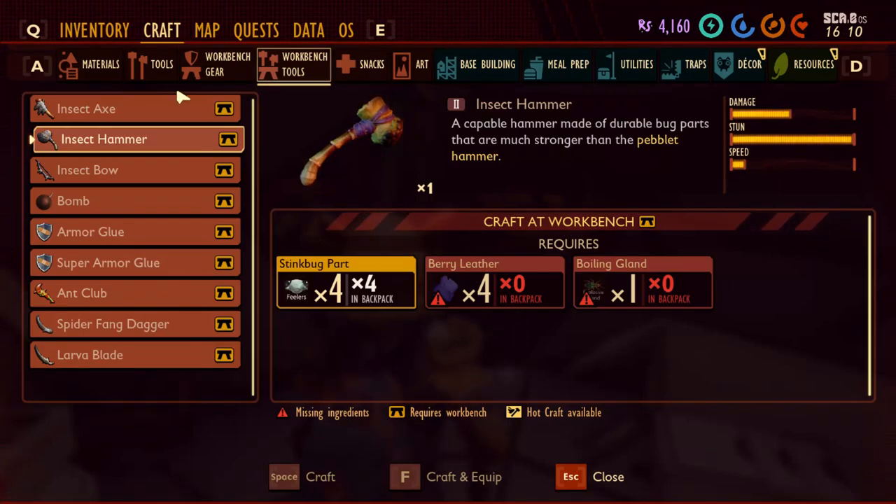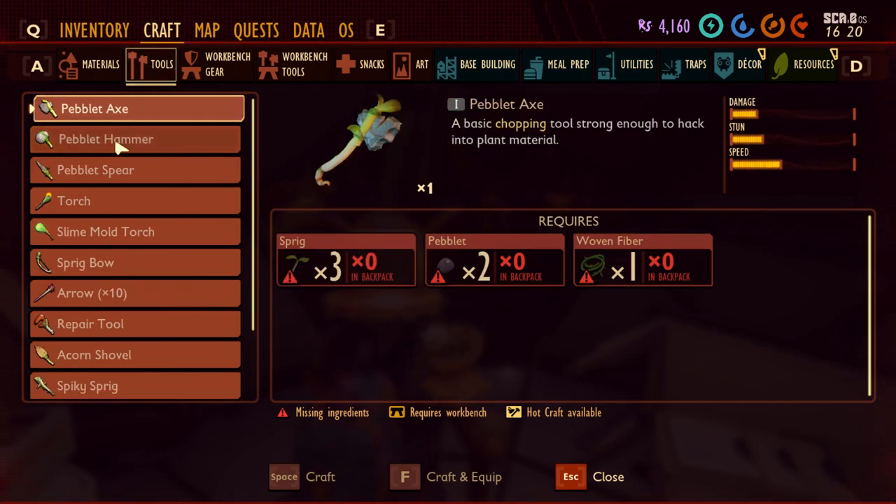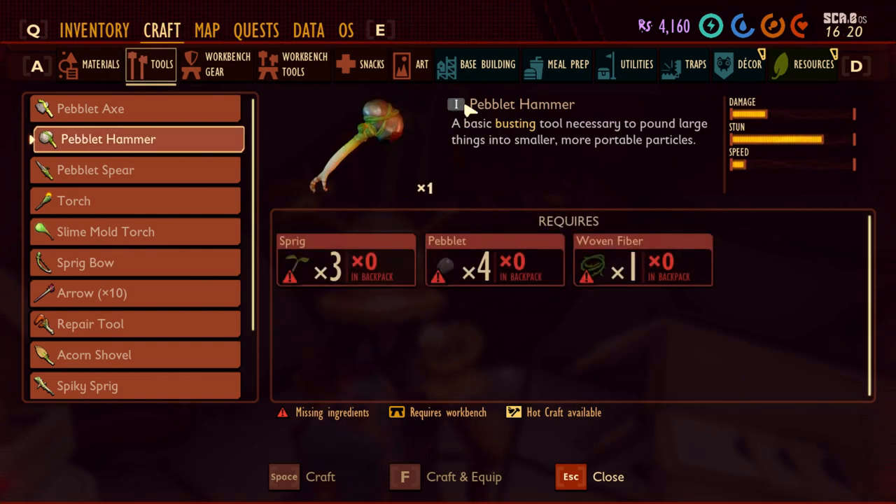Hello everyone. In this video I want to show you how you can craft the insect hammer. This is level two, which is required for some things — in order to get into certain locations or hit certain elements that give you certain materials. The first one you craft, by the way, is the pebble hammer, which is level one.